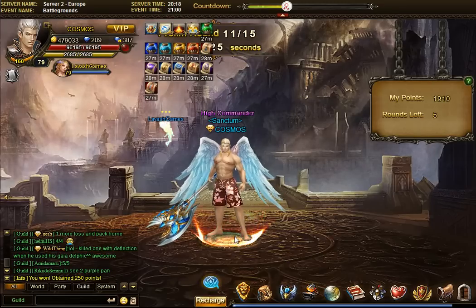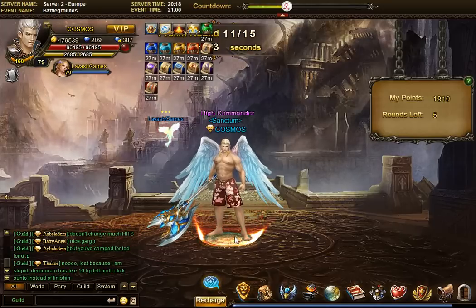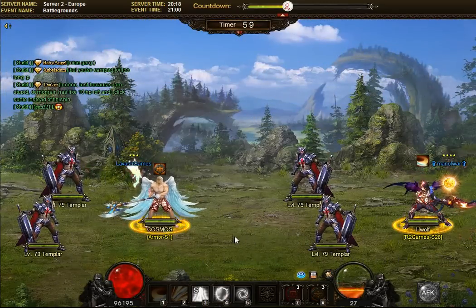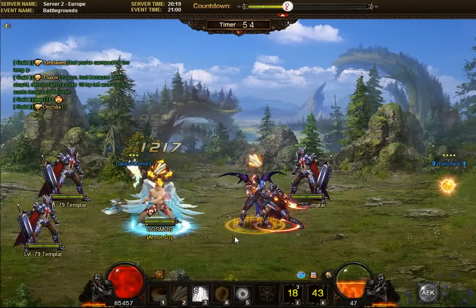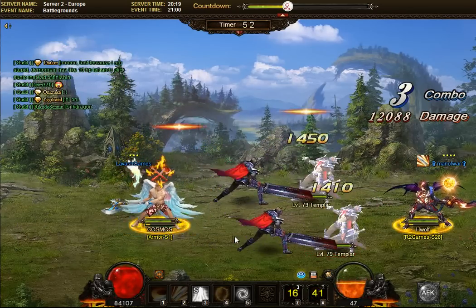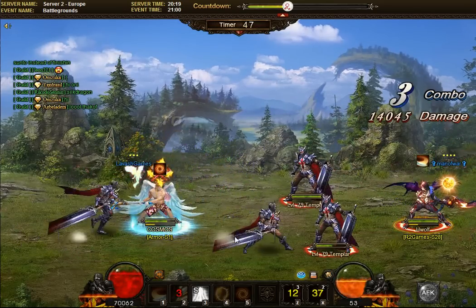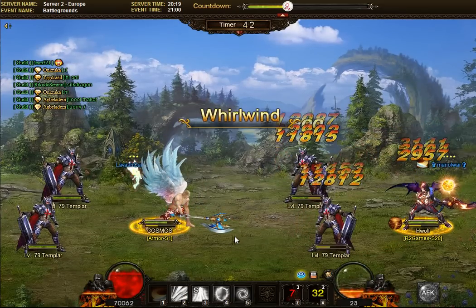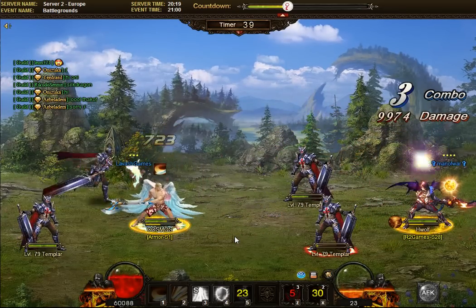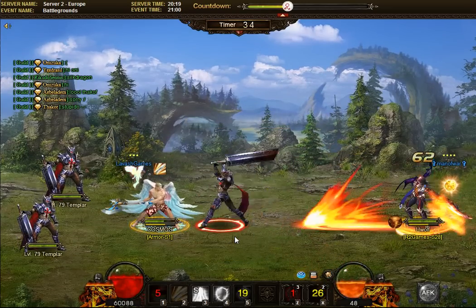Continuing with the stressful day. Five rounds to go — the more important rounds of course. We've got Wolf, 79 Templars looking all menacing. He started hurting me, which actually I prefer — the damage is coming on me and not the Templars, so I can switch to Iris mode and heal myself while the Templars are fine, and he'll be in trouble. But now he is going full force attack.